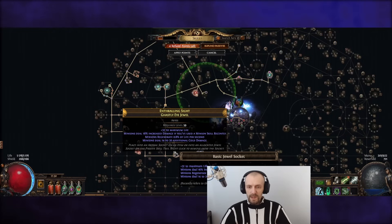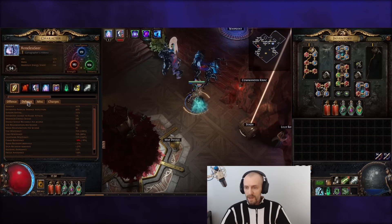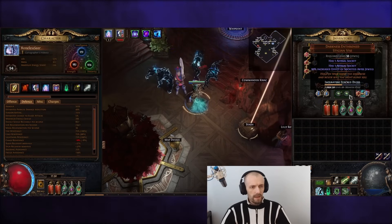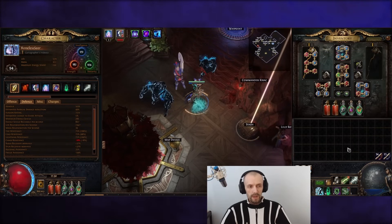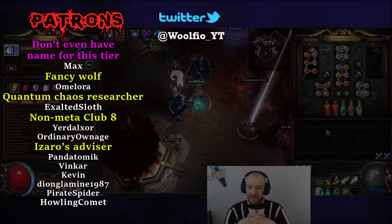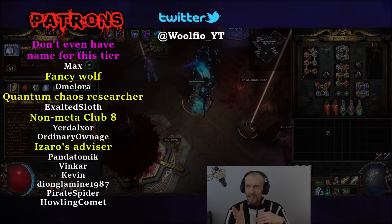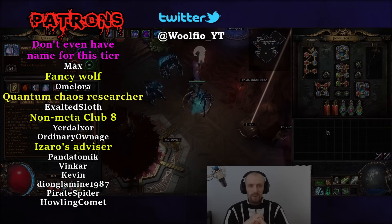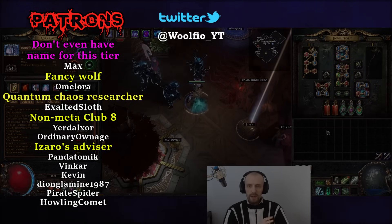The jewels I have are nothing crazy - some even have cold damage instead of lightning. You definitely want lightning damage if running Wrath, but I just got what I managed to craft myself. Resistances were somewhat problematic, so I had to get two jewels for resistances and put them in the Darkness Enthroned. That's it for this build - I don't have the next build planned yet, but I kind of have ideas for a minion build. Maybe some of you have interesting build ideas - leave them in the comments. Thank you for watching and see you in the next one!